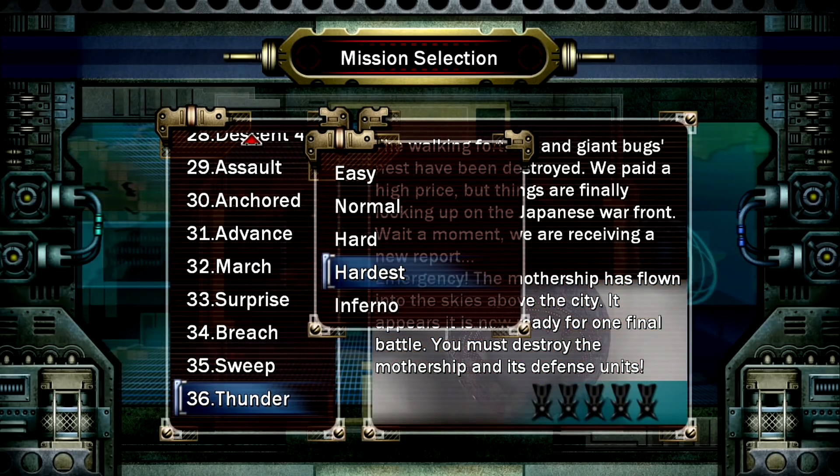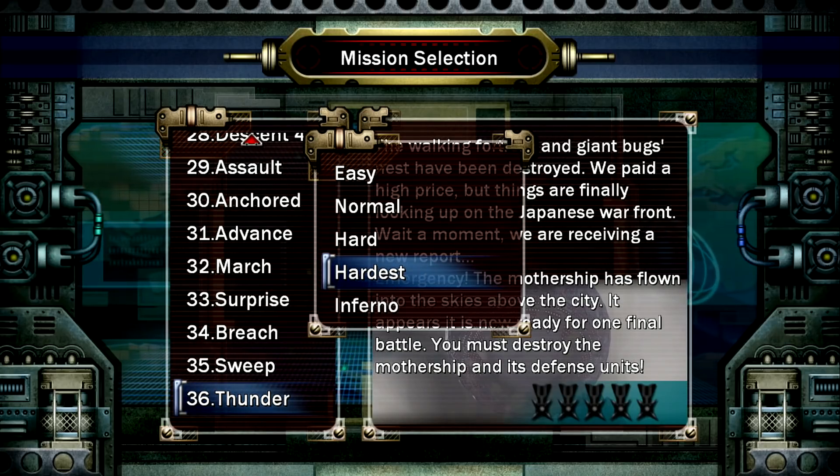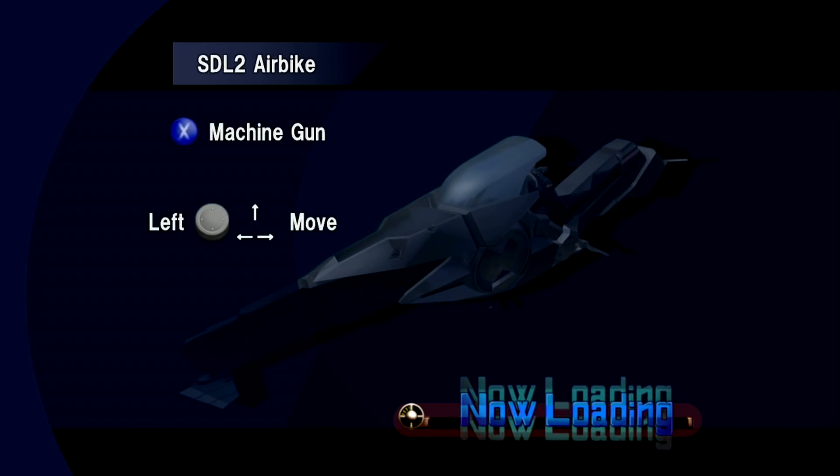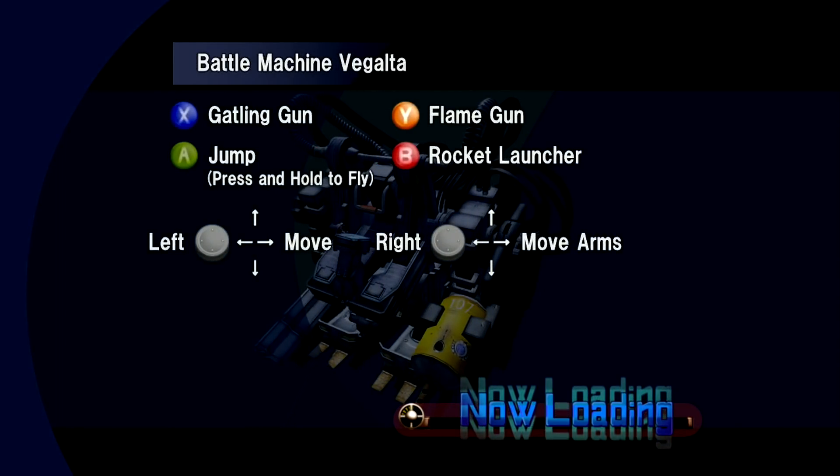Because I don't know this mission, I'm gonna play it on Hardest. But if there's a mission I know and I think I can do it, I'm gonna play it on Inferno, just to hopefully get the Zexar gun to drop. I'd like to at least have those before the end of this Let's Play.